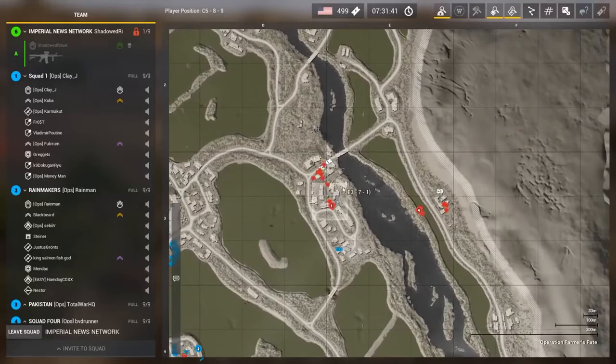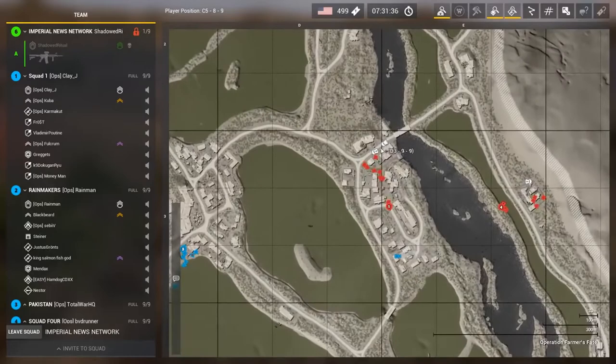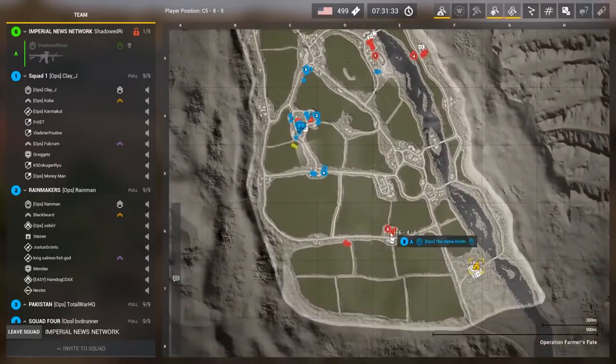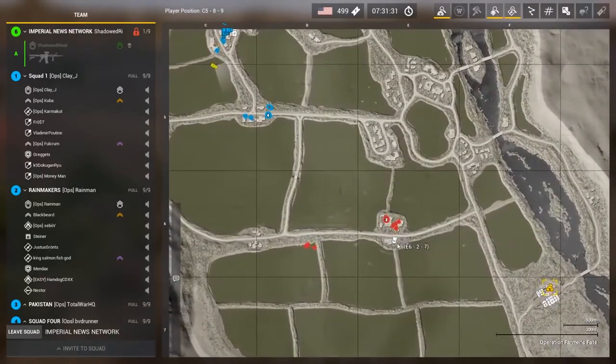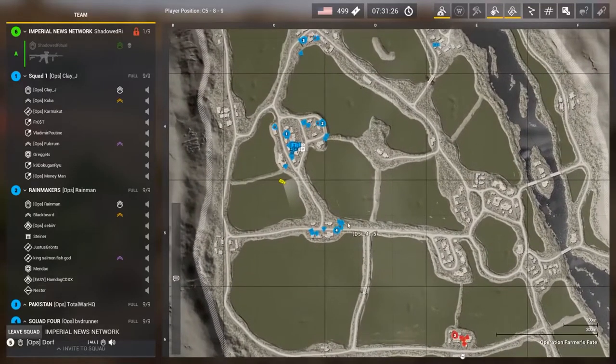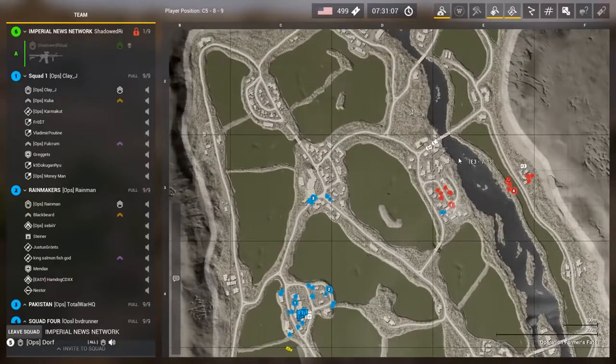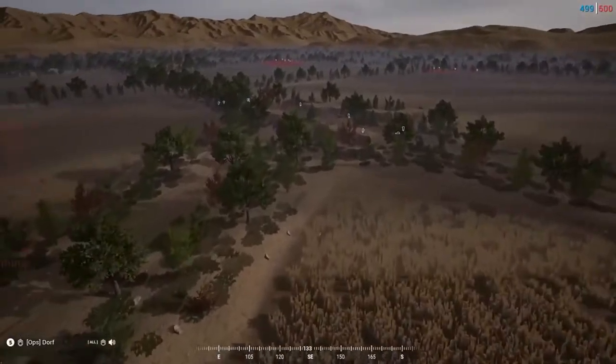Red one moving south off the bat, red four hooking up with them with their own techie — they had a transport and a Dishka techie. Red three down here with a transport techie sending a fire team west to scout out. Red three moving north to marketplace, red one and two on the point proper. Rain Man is the one we're looking out for — first time commanding, putting a lot of pressure on that guy. The rocket techie can put down a vehicle repair station with various defensive structures.